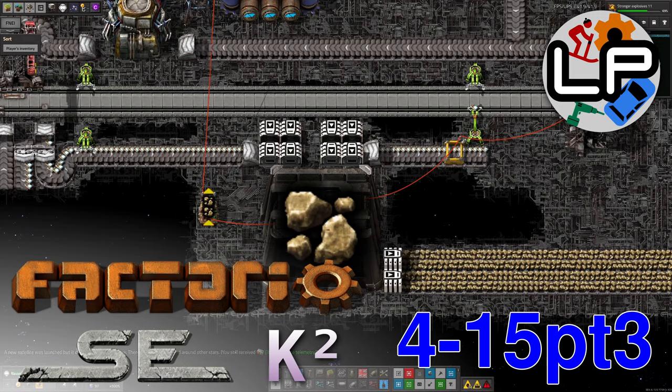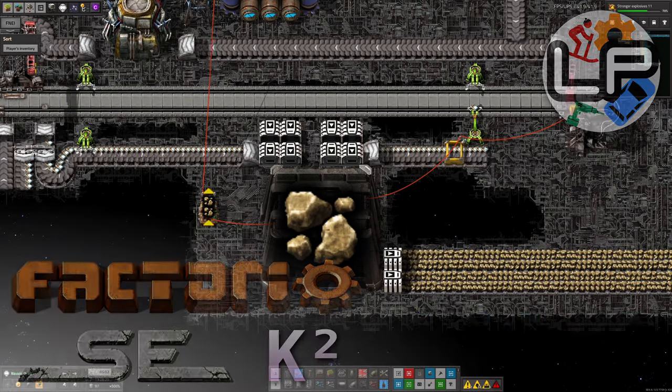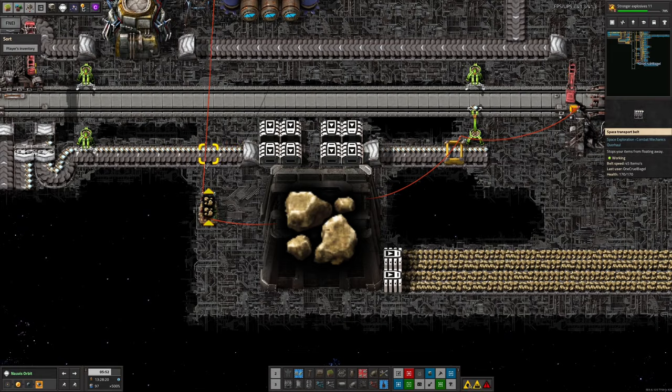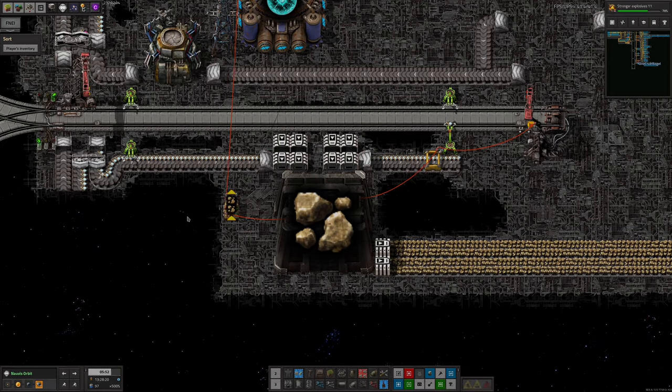Hello there and welcome to LawrencePlaysFactorio's Space Exploration with Crastorio 2 for part three of this week's update. A lot of the other things I have left to talk about are a little bit bitty, so we're going to be jumping around a bit between different topics. I thought I'd start off with how this train system works with the stone down here, because it's sort of interesting and I had to do some fixing of it last time.